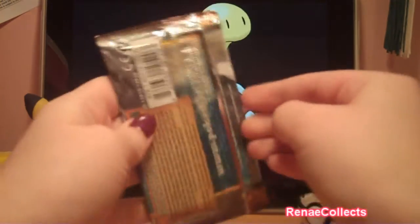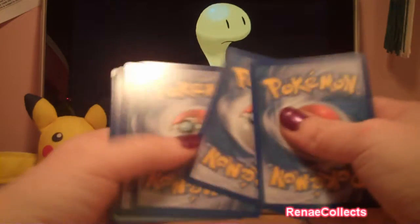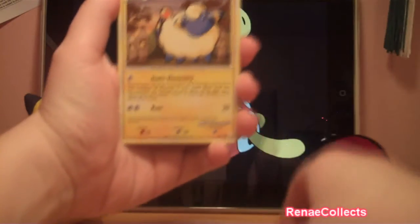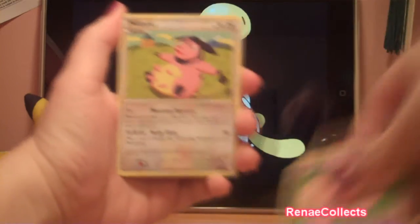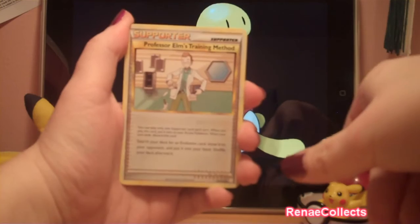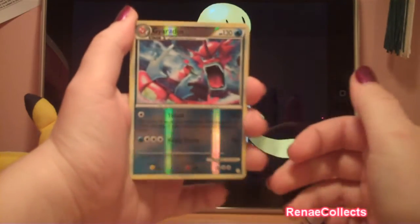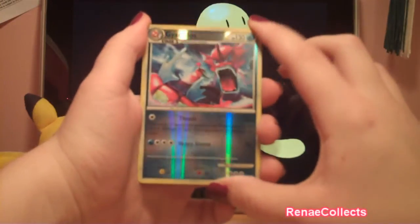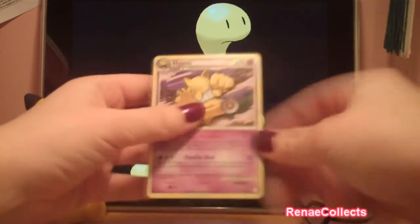I will do this HeartGold SoulSilver next. Got a Magikarp, Mareep, Slowpoke, Jigglypuff, Exeggcute, Miltank, Professor Elm's Training Method, Delibird. My reverse is a shiny Gyarados — that is so cool! I'm getting pretty good pulls in this tin, I'm surprised. I don't have very good luck. And Hypno. Wow, that's really cool.